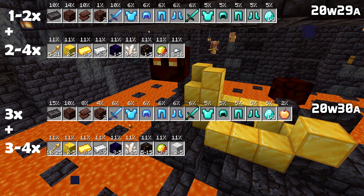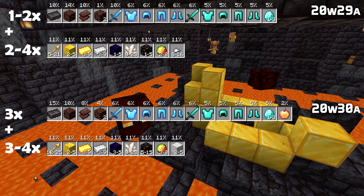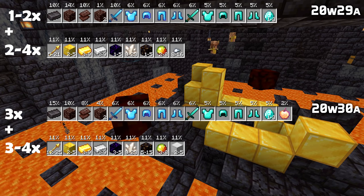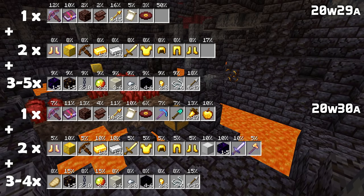Magma cream is up to 3–8 from 2–8. In addition, iron nuggets have been removed, and 2 to 5 iron blocks have been added.